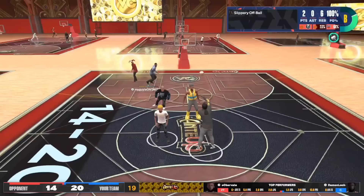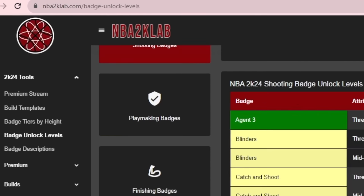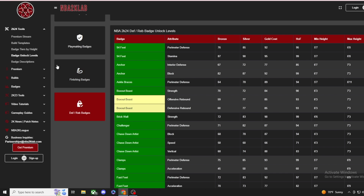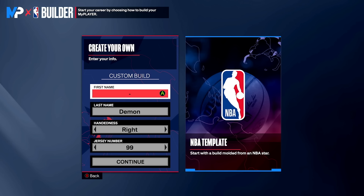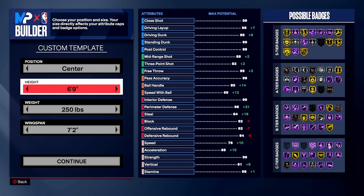Shoutout to my guy again for hooking me up with these clips — go check him out on Twitch. Before we get into it, anything you want to know about NBA 2K24 is available on NBA2KLab.com — free content including badge requirements, animation requirements, and everything to craft the perfect build. On the premium side they have jump shot data; use code 'joe' for a discount. Also — no face cam for this build video, I heard you in the comments.